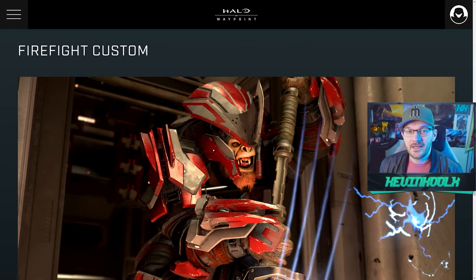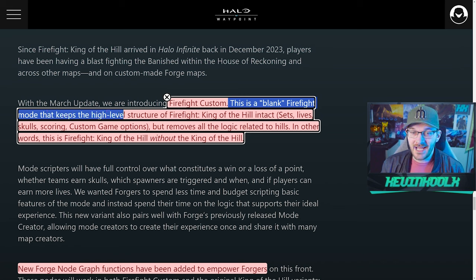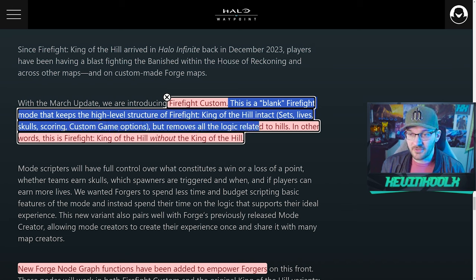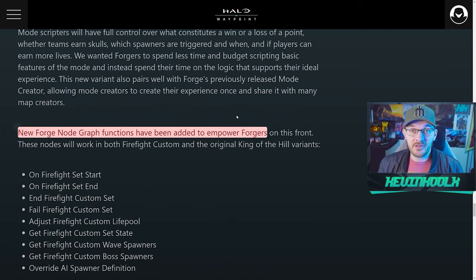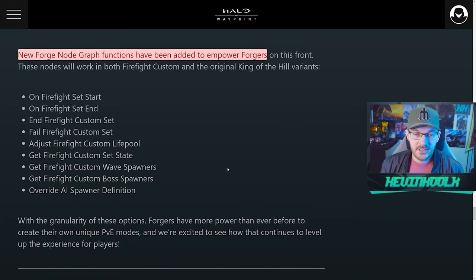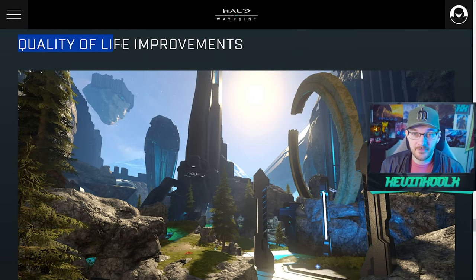There's also a big change for Firefight with this update. Firefight Custom is a blank Firefight mode that keeps the high-level structure of Firefight King of the Hill — lives, skulls, scoring, custom game options — but removes the hill logic, giving players a more classic Firefight experience. New Forge node graph functions have also been added to empower forgers, which in turn gives the community more content to play around with.